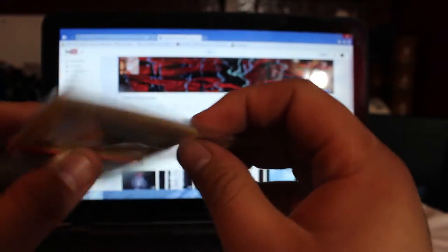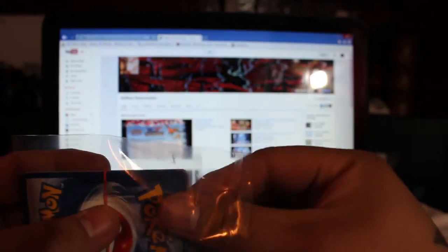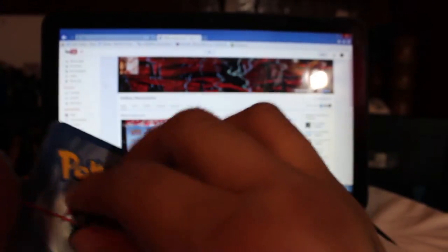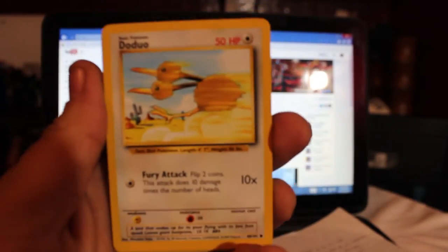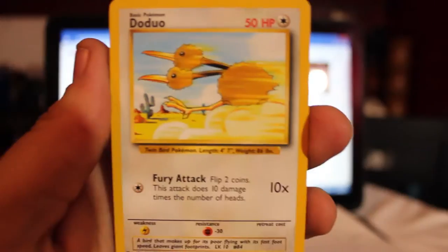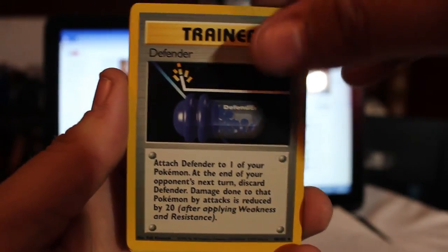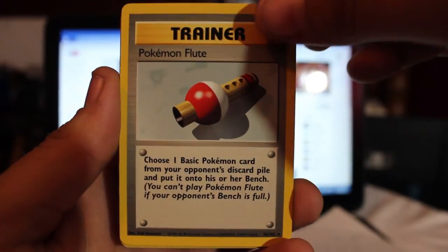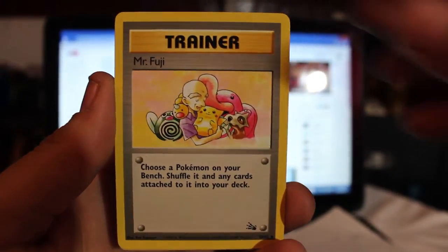So I'm going to go with these cards first, open it. Alright, so we have a Doduo, a Sandshrew, Clefairy Doll, a Defender, Pokemon Center, Pokemon Flute, Gastly, Aerodactyl, Mr. Fuji, and Koga's Grimer — just to add a little bit more to my basic collection. These are the main ones that I wanted.